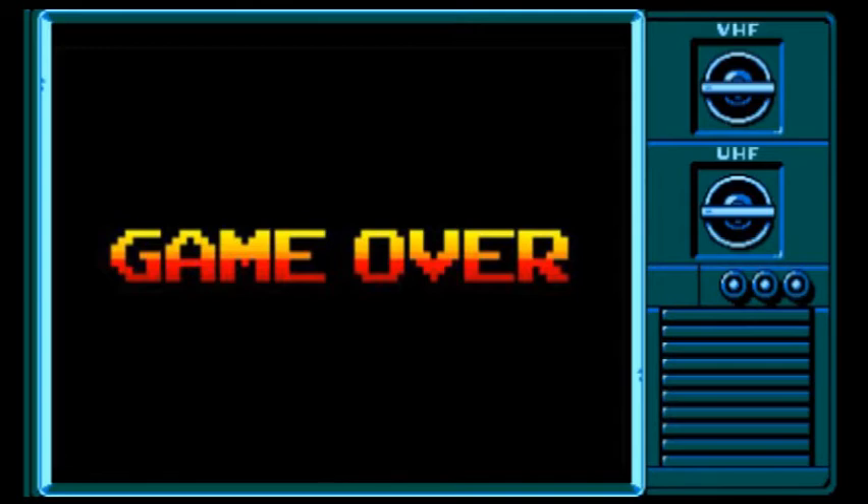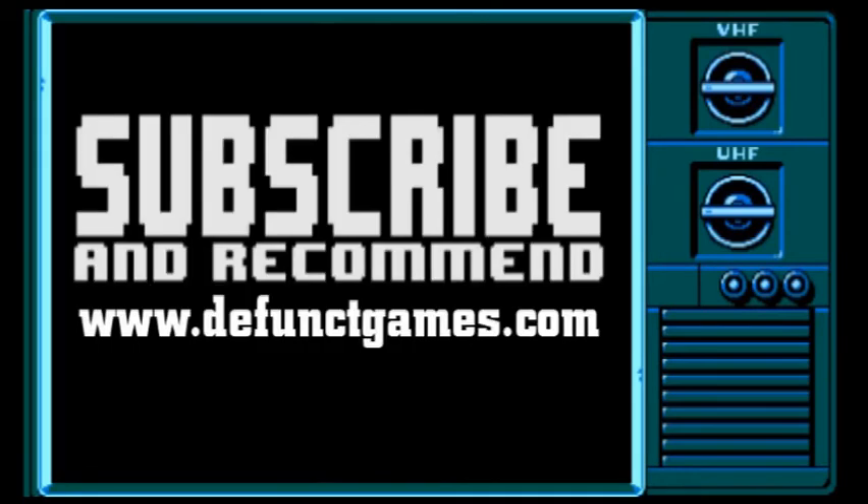We didn't get to see three levels, but we did get to see two full stages and two bosses — that's out of five. That's a good taste. You have to see what happens next when the game comes out later this week on the Xbox 360 and PlayStation 3, or you can always play this NES one. Don't forget to subscribe and let me know in the comments what you want to see next, and tune in for new episodes on defunctgames.com every Thursday and Sunday. See you next time on YOLO.